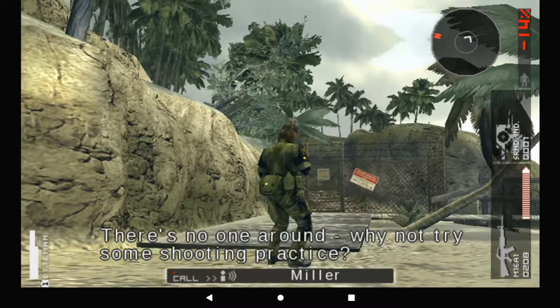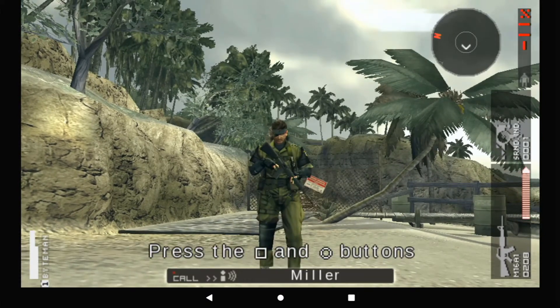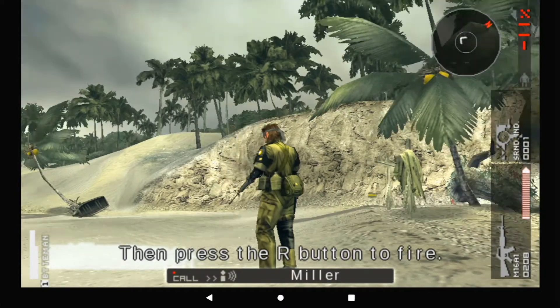There's no one around. Why not try some shooting practice? Select a target and squeeze off a round or two. Press the square and circle buttons while holding the right button to switch weapons. Ready your weapon with the L button, then press the R button to fire.